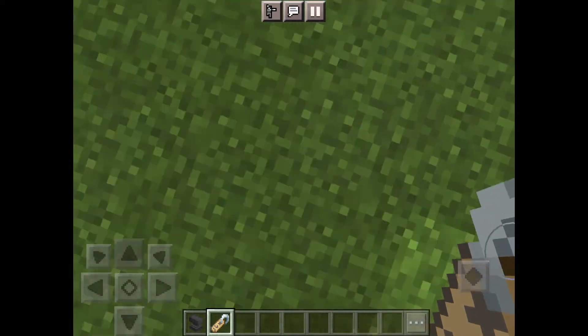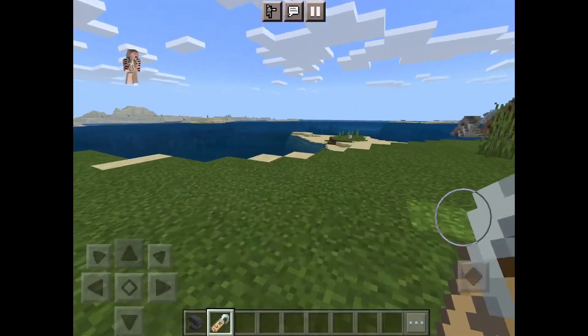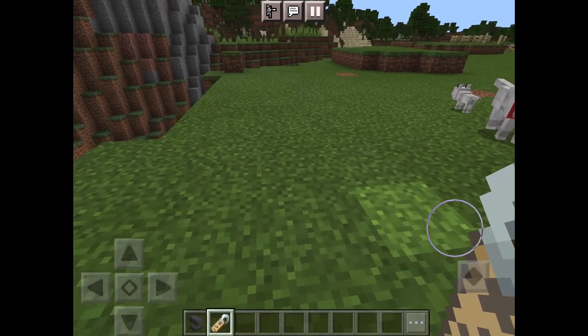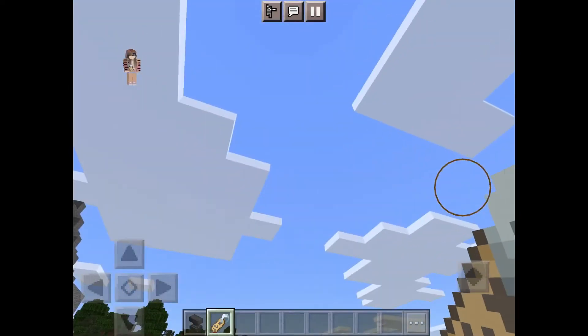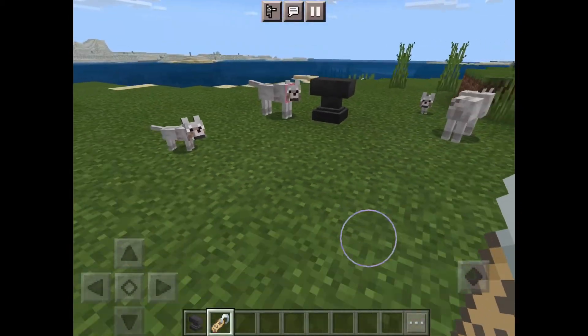Usually you cannot craft name tags — you have to find them in chests and hidden locations. Yeah, it's really sad, you can't make name tags.